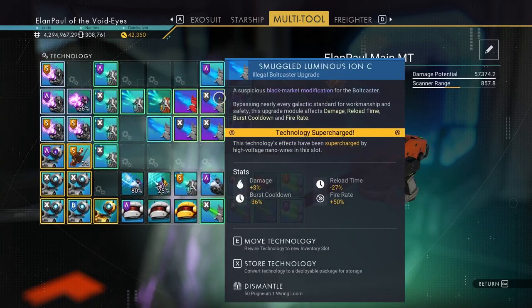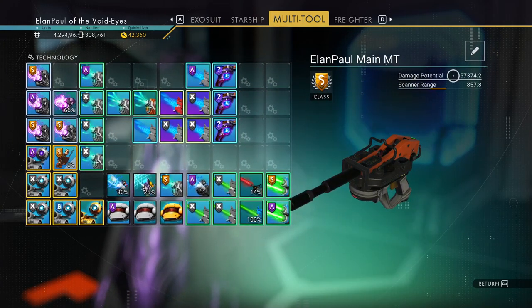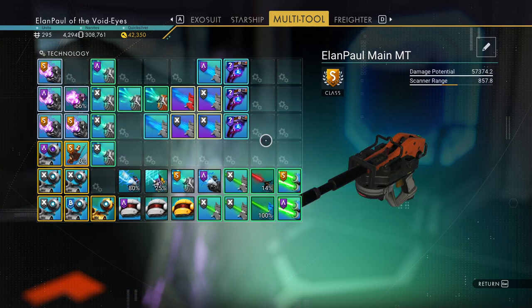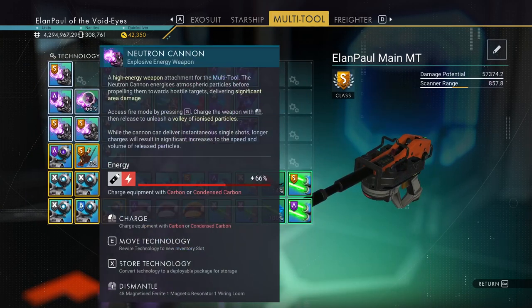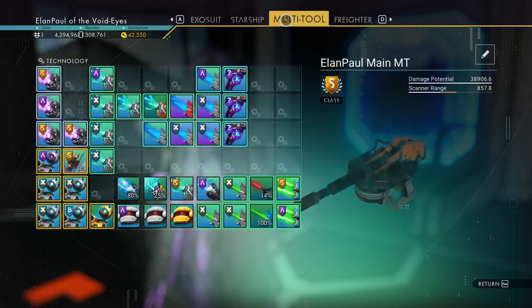Even with just the bolt caster alone with these three superchargers, I'm hitting almost 60,000 damage. It makes it a really powerful tool. Now, let me remove this for a second — yeah, it's hitting 39,000 damage without them. So with those slots it goes up significantly.